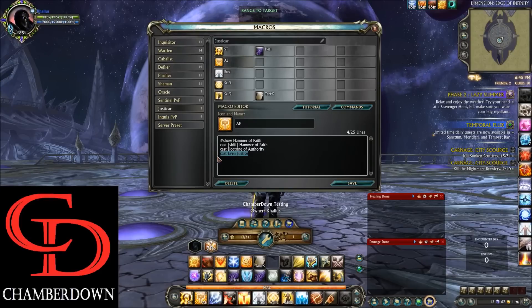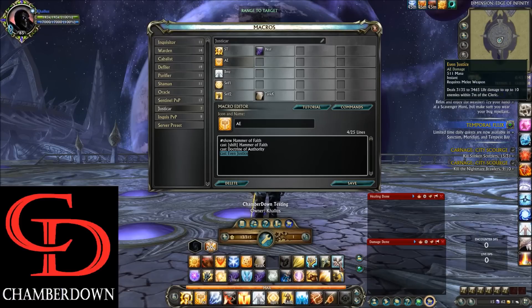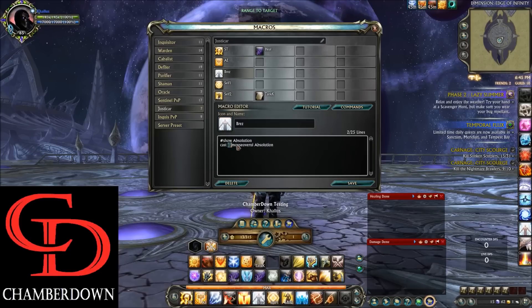Even Justice is your melee AoE spammer, though it does have a 7 meter range so it's not completely melee. Moving on, we have the standard battle res macro — I put a mouseover UI on it so I can hover over a person's raid frame, hit the 6 key, and it will res that person. Moving down, we have Self-Heal Macro 1 and Self-Heal Macro 2. One uses one cooldown with a self-heal, and then another cooldown with a self-heal — I'll explain how this works in the playstyle section later.